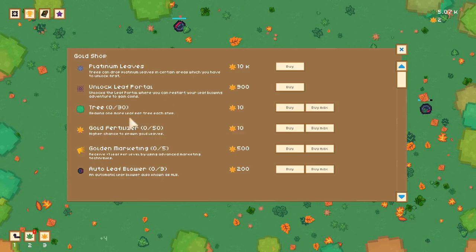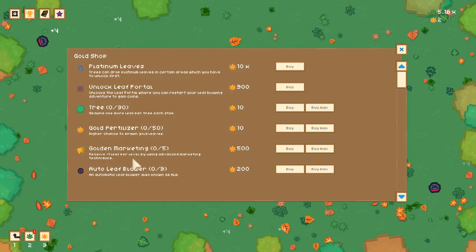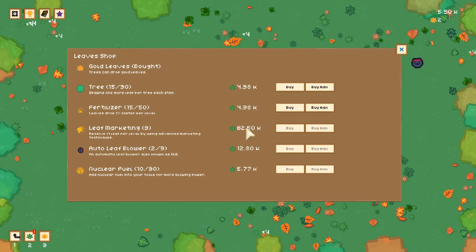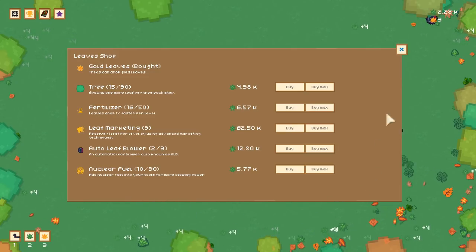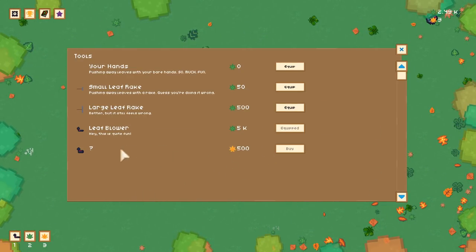Spawns more leaves per tree, higher chances on gold leaves — it's just an extra tier of currency used to purchase extra stuff. After you pretty much max out the main leaf shop, you start working on the gold leaf shop. This also has a gold leaf reward of some sort.